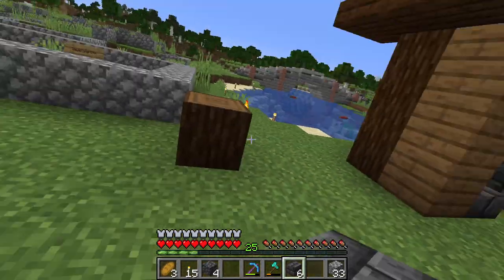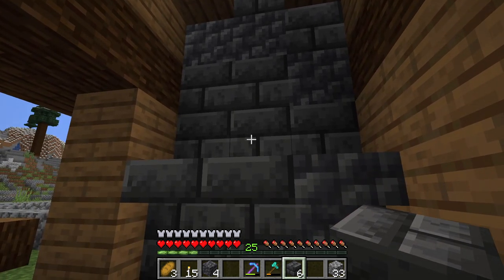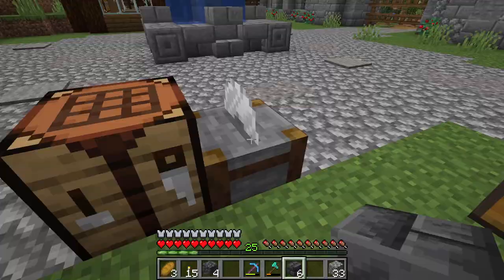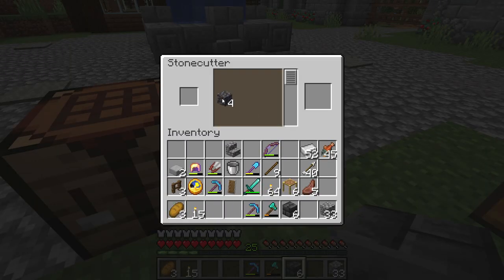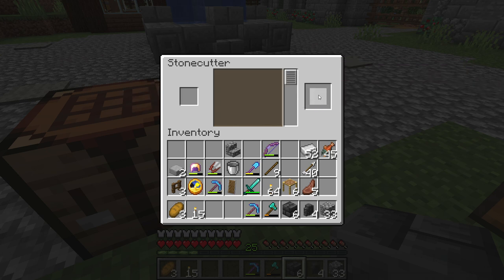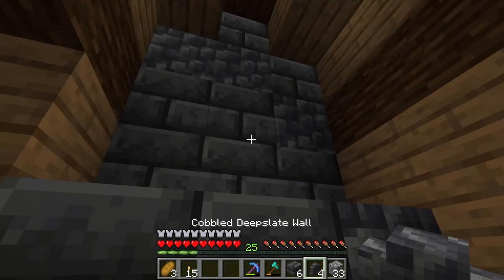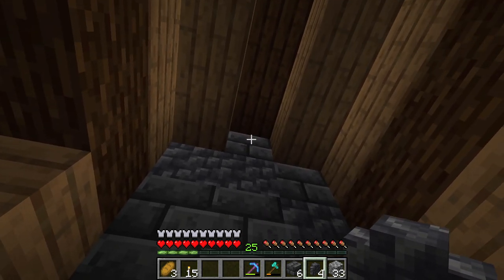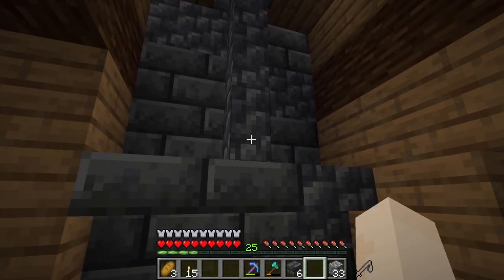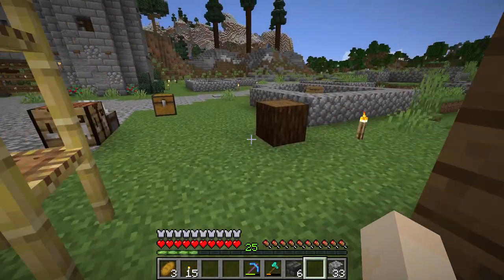This is basically done except for one thing — we're missing something else here. We have four cobbled deep slate walls left, which is absolutely perfect. We're going to use all four cobbled deep slate wall pieces and get that in: one here, two, three, and four. And that is our forge.